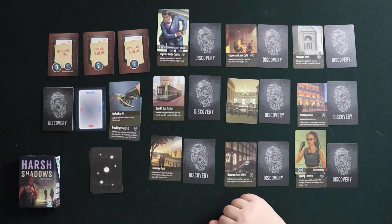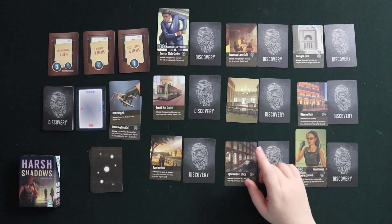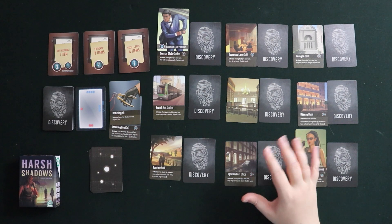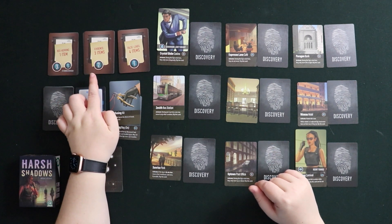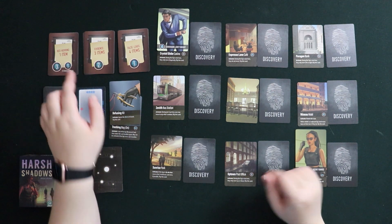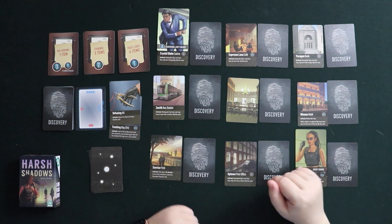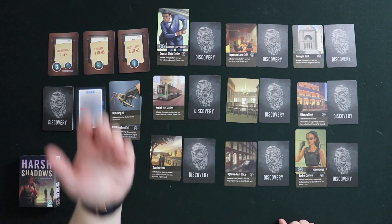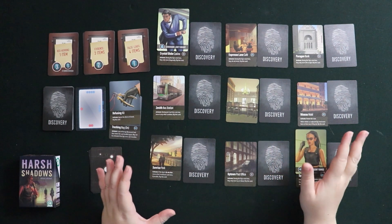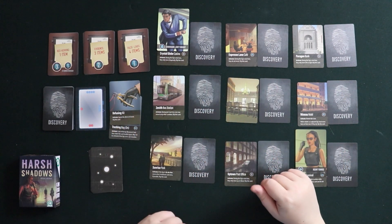Here's the full setup for Harsh Shadows, which is a solo spy versus spy game. Your goal is to get the right cards in your hand and not discard the cards you need before the end of the game. Your ultimate goal is to collect three evidence items, not have the red herring in your hand, and get to the same space as the spy to accuse them. We're Agent Torres going after codename Grey Knight, playing a cat and mouse game across nine locations.